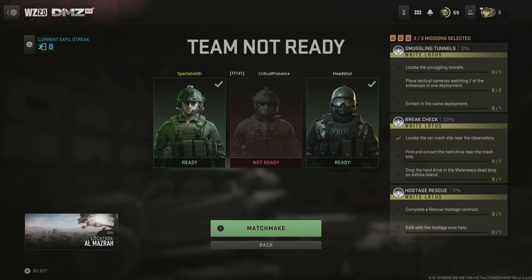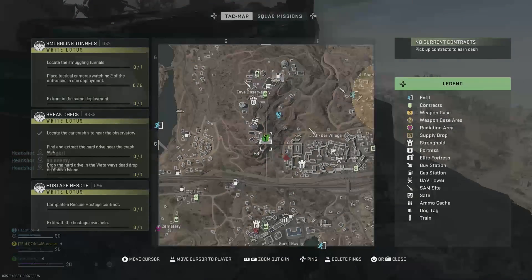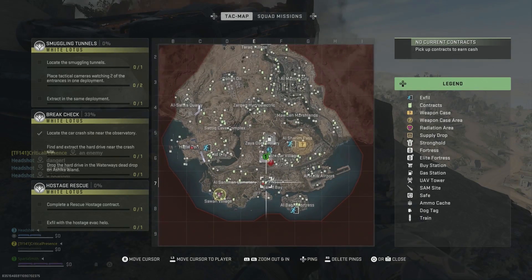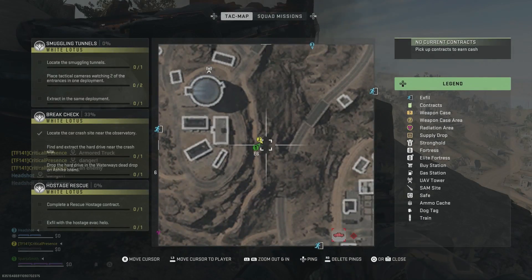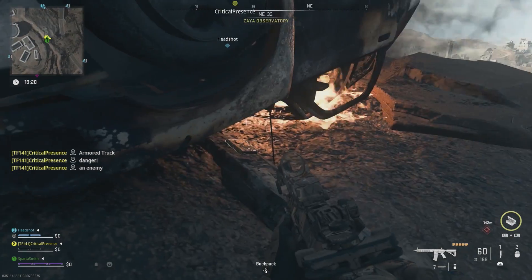You have to get the item from the crash site first. You can see here, this is where you can find the crash site — this is on the old map. You can see it in the sort of south central area. On the side of the observatory, there's a burnt out car, and just underneath the car you will see just where it is.